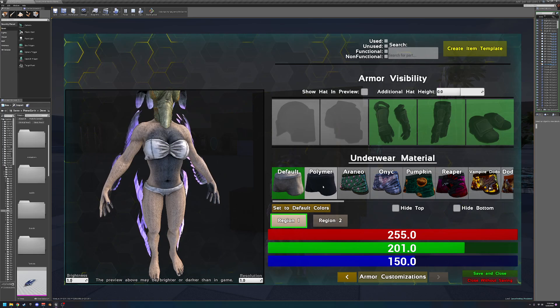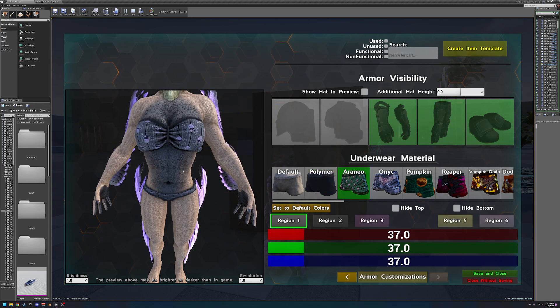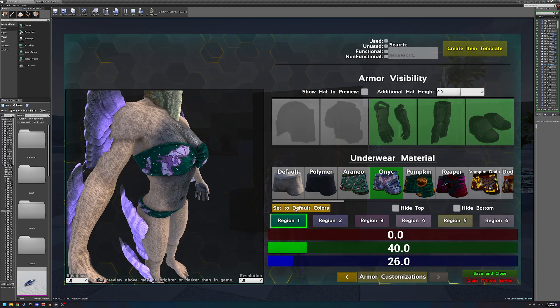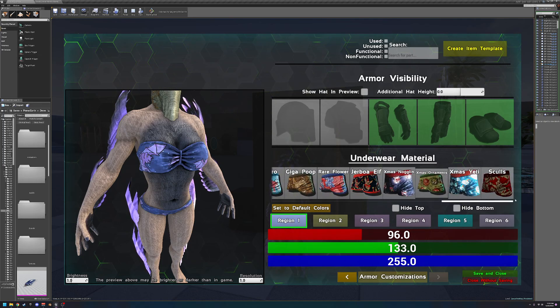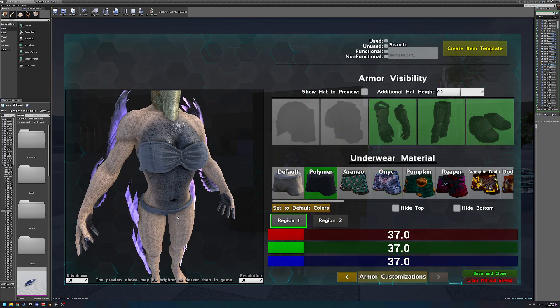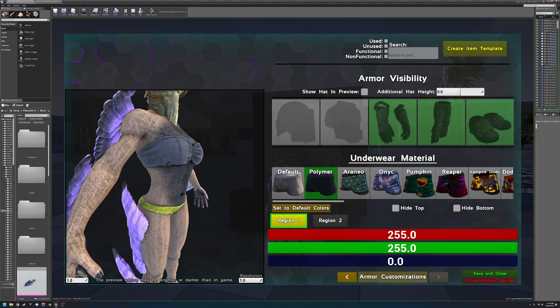Then you can move on to customizing your underwear material. Every time you change your armor material, it keeps the colors it had before. So if you want it to have the colors shown on the preview, you have to hit 'set to default colors' and then it'll pull those through. You can go ahead and customize here — there are quite a few options, and you should be able to set them individually too.